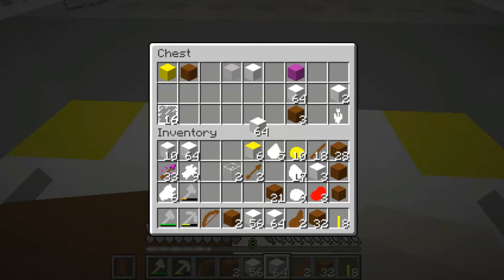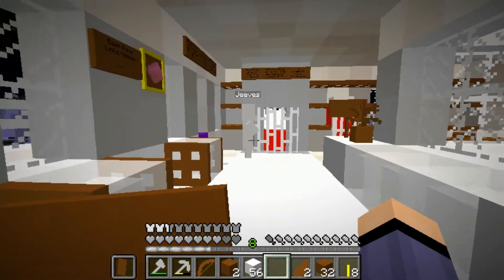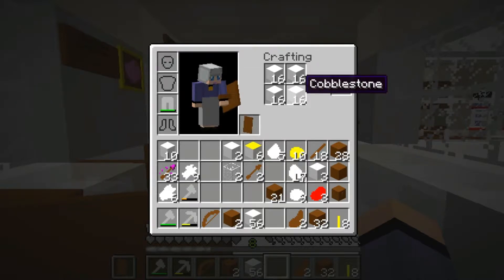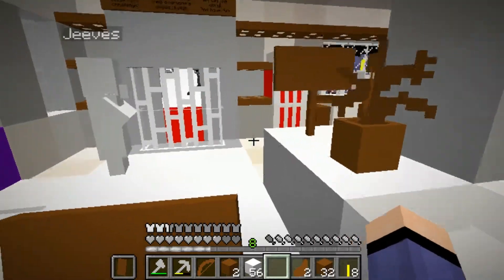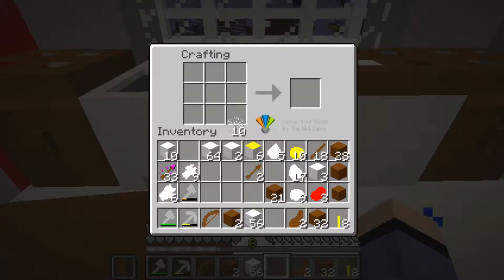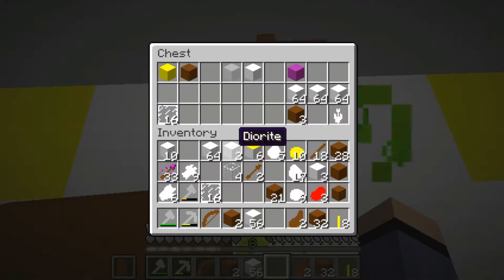Polish up our diorite and put those in there. Diorite goes right here, granite goes right there - polished. Stone bricks - how do you make stone bricks? Is that just cobble? Do I have to cook it into smooth stone? Let's go test that. Eight more glass - make some more panes, so that's 32 panes. Sixteen more panes, 48.